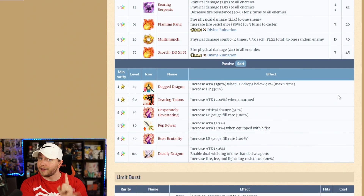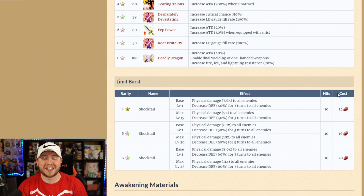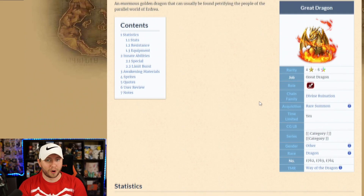Looking at Great Dragon's TMR, Way of the Dragon: 20% attack on the materia, plus a 40% extra boost with a fist weapon — so 60% attack total if you're running true dual wield with a fist weapon. It's limited but in TMR form, so if you think you need this materia in the future, keep that in mind. Other than that, he chains with Divine Ruination alongside Kingdom Hearts Cloud and Kingdom Hearts Sephiroth, but there's not much else to discuss besides the great memes.